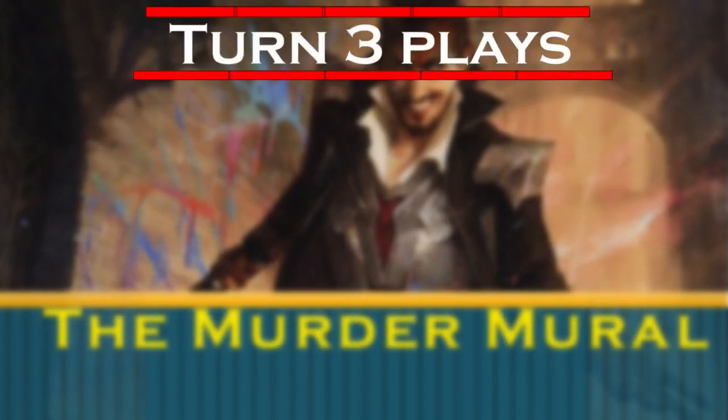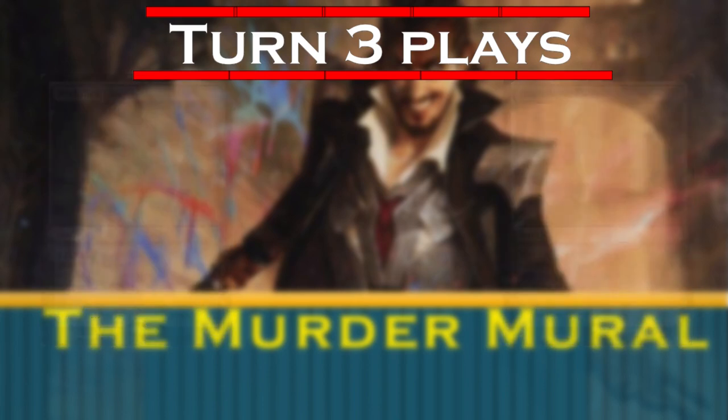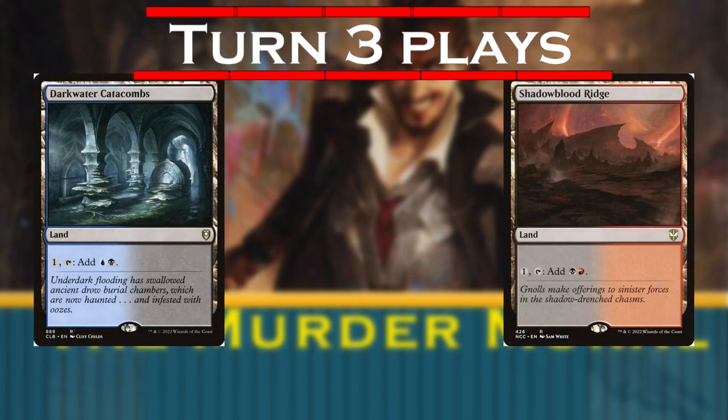Turn 3 is our target for when we're playing our commander, which means we need to have fixed our mana by now and be playing an untapped land. The fast lands from All Will Be One are nice, but climbing in price, so these allied filter lands are a good substitute.